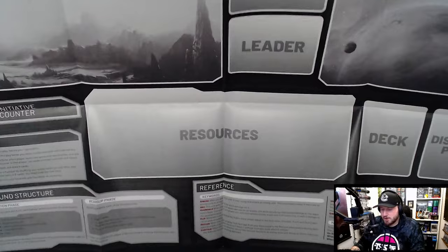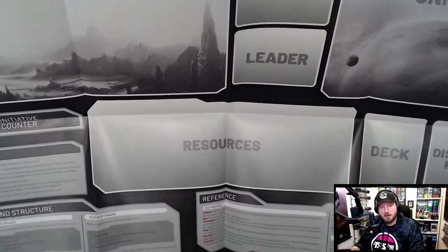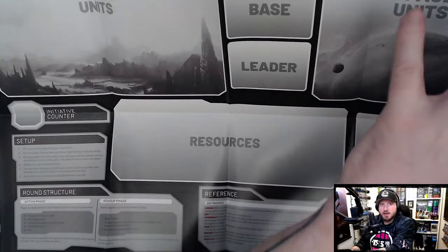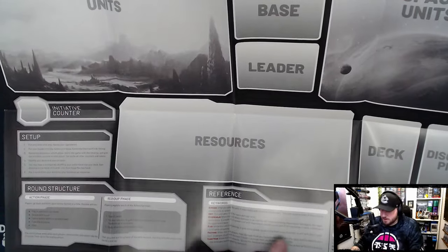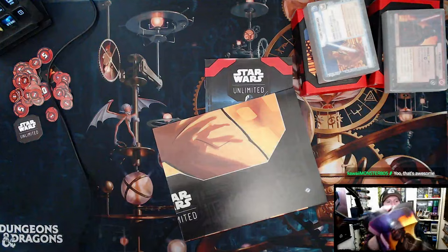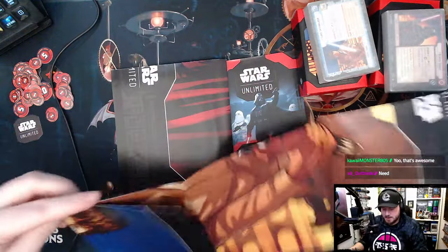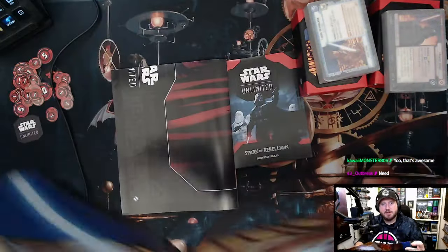It's not a terrible play mat as far as communicating information goes. There's a lot going on in this game at any given time and it's very speedy, so they've been diligent in segmenting the play spaces on the boards. The round structure setup reference is really good, and the poster on the back — with Luke's card art — is pretty cool too.